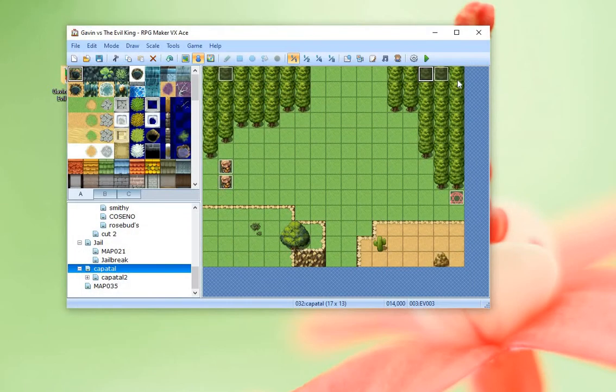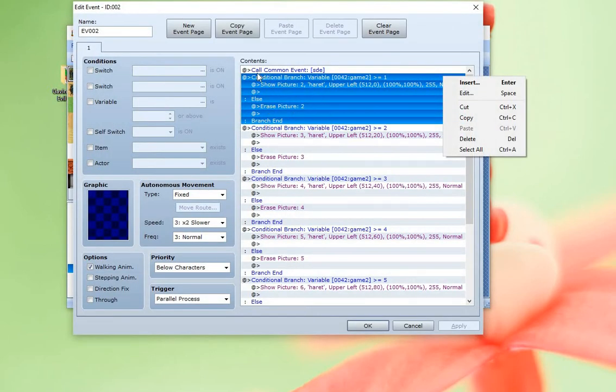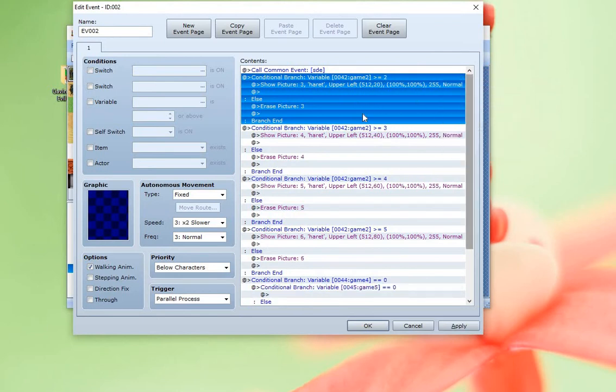We click OK, then we click here — this calls the common event. It says show picture: hearts in the upper left. What that's going to do is we've got hearts in the upper left, and we're tying that to variable game data 2.